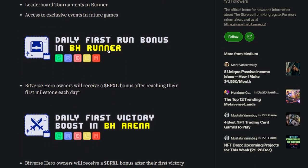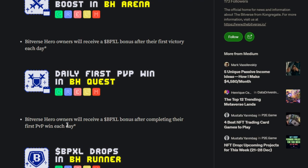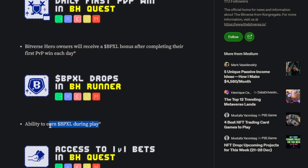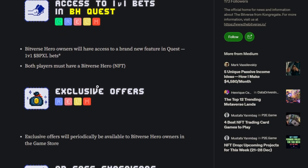Daily first run bonus in BH Runner: Bitverse Hero owners will receive a BitPixel bonus after reaching their first milestone each day. Daily first victory boost in BH Arena: Bitverse Hero owners will receive a BitPixel bonus after their first victory each day. Daily first PvP win in BitHeroes Quest: Bitverse Hero owners will receive a BitPixel bonus after completing their first PvP win each day. BitPixel drops in BitHeroes Runner: ability to earn BitPixel during play — that is pretty exciting. Access to 1v1 bets in BitHeroes Quest — this is something I'm very excited for. Both players must have a Bitverse Hero.